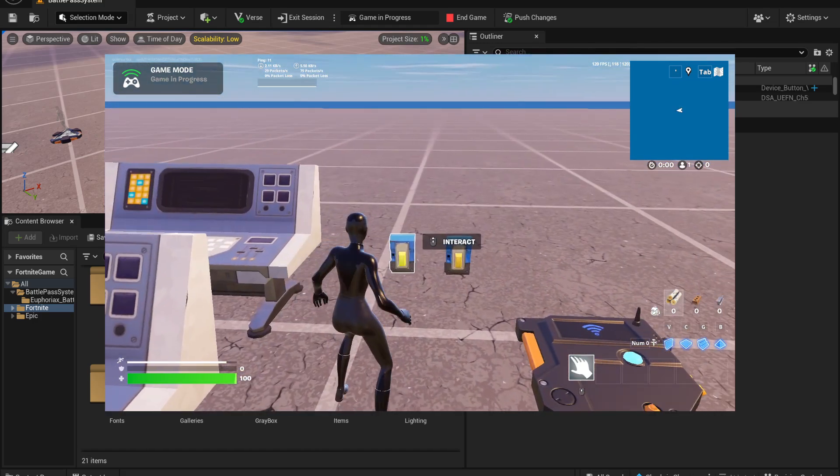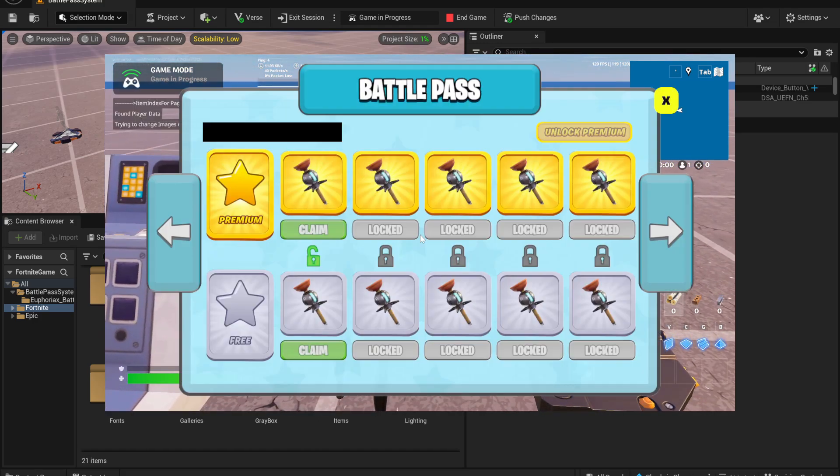What's up guys, welcome back to a new video. In this video I will show you a brand new battle pass system. We also made the system very easy to customize — you can add as many rewards as you want, and also custom rewards like items, a trigger, or even VFX effects.